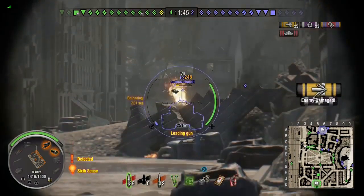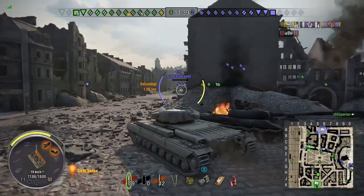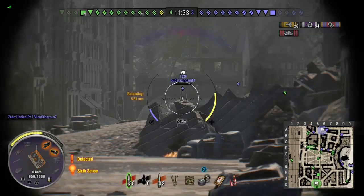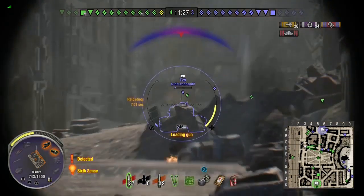I put a good shot in and do module damage to his viewfinder — not very effective at this range. But I've done a lot of damage to him and he's nearly dead. So I aim at his weak spots again, keep shooting, and keep missing. Then the T29 gets pushed from behind.